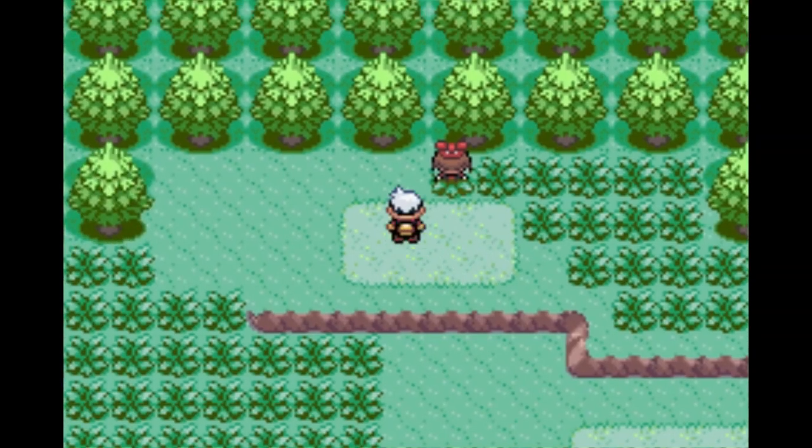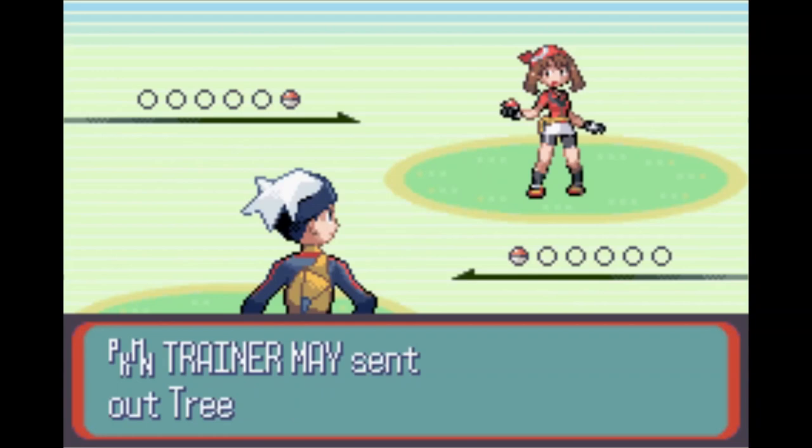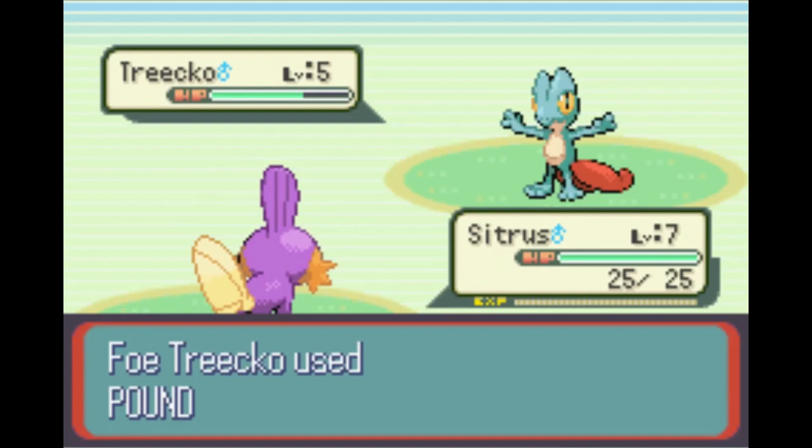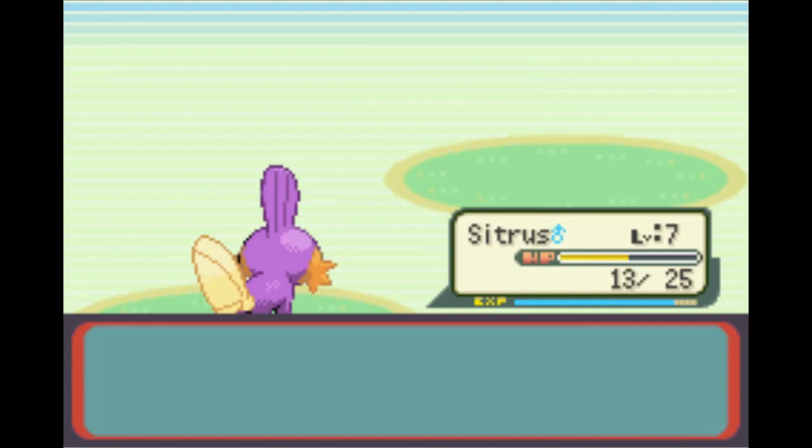We are back with Pokemon Sapphire Hardcore Nuzlocke. We're only going to be using Ground-type Pokemon. We also have Shinies on just to give ourselves a little extra flair. So we're going to start with Citrus the Mudkip, who's going to get the Ground-typing upon evolution into Marshtomp. The only other first encounter is going to be that Nincada before the first gym. So let's dive right in.